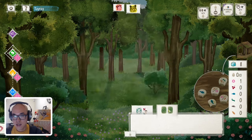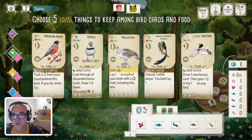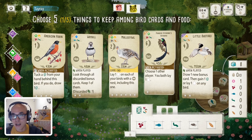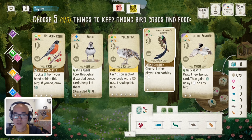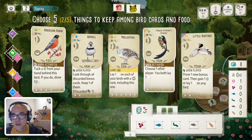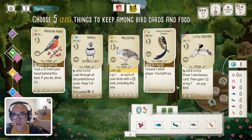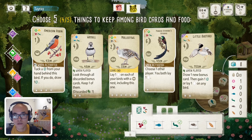Let's take a look here. Definitely the first bird that jumped out to me is the Astropia — getting an egg in the forest is quite strong. Coupled with the Robin, that could be a good forest engine. Maybe another bird for cycling with the Robin.